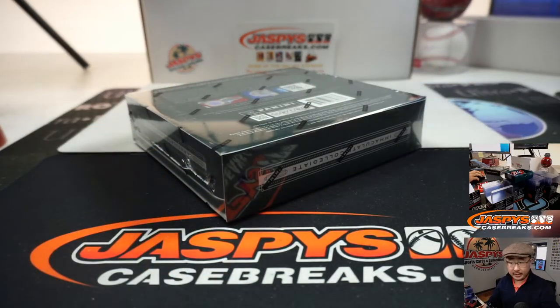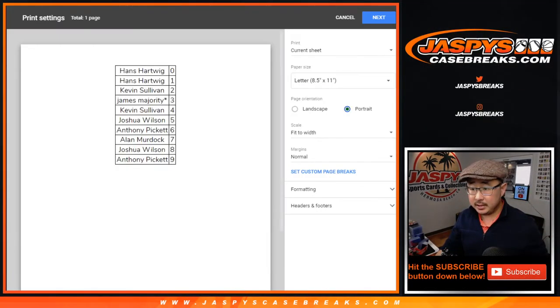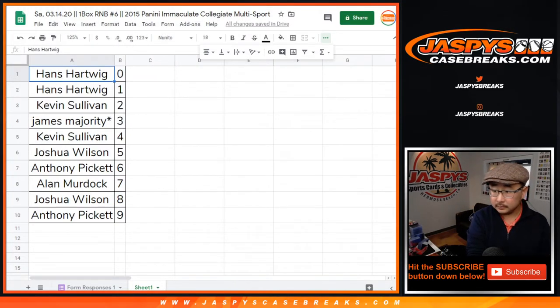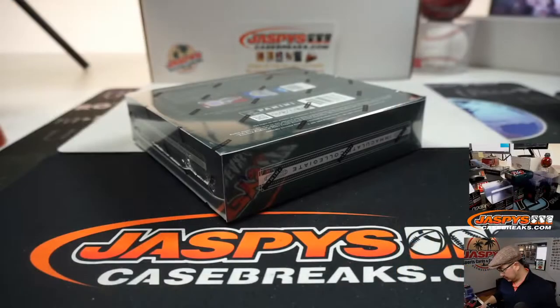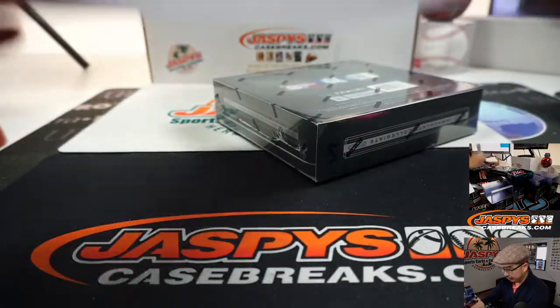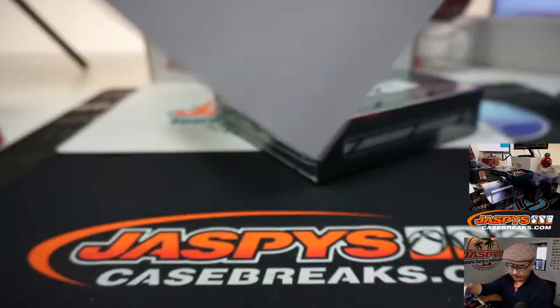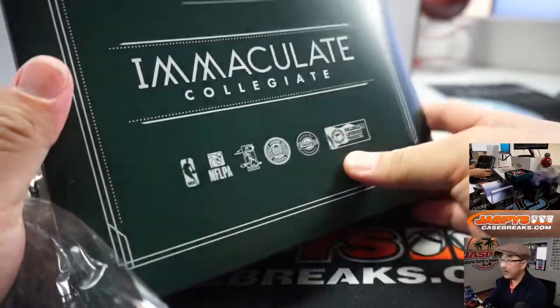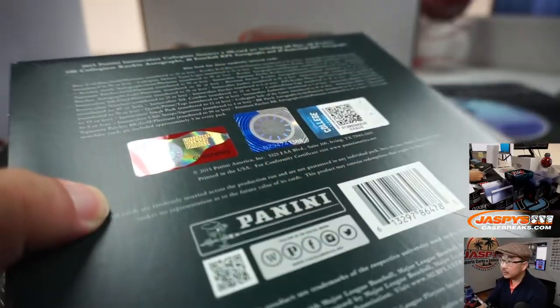All right, doesn't look like there's any number trades, which is understandable. Trade window closed. Let's see what we got, ladies and gentlemen. Good luck. Once again, there's the final printout right here. There it is — Immaculate Collegiate. Some more info right there.